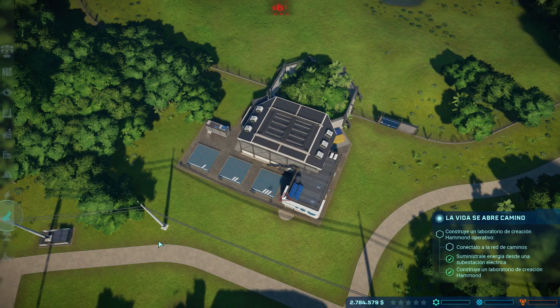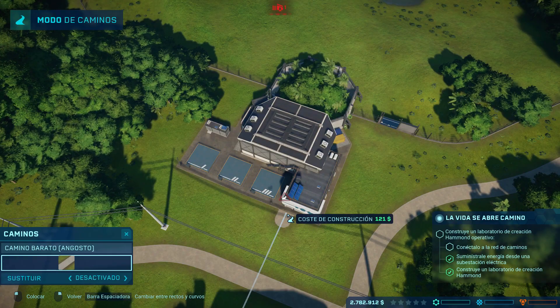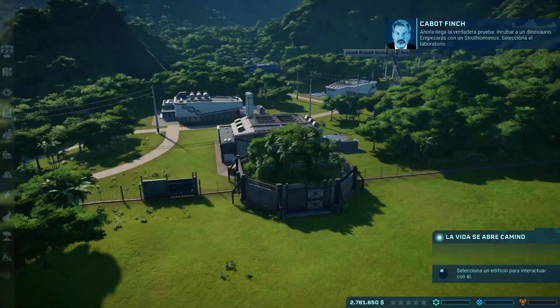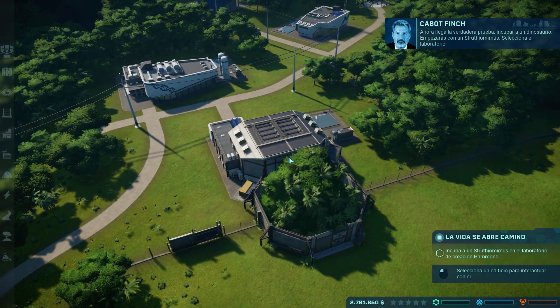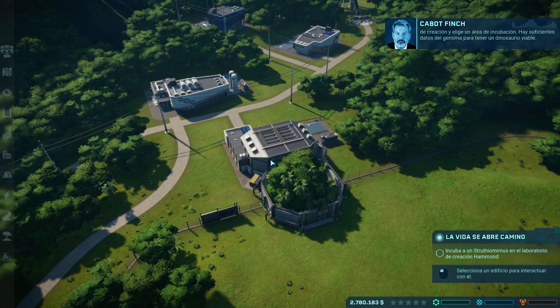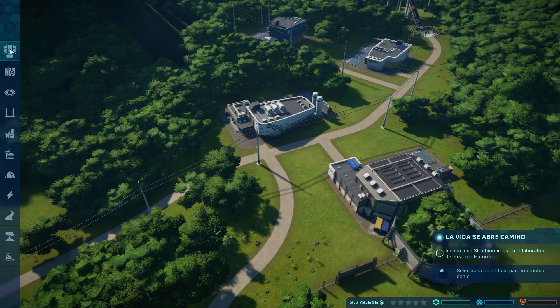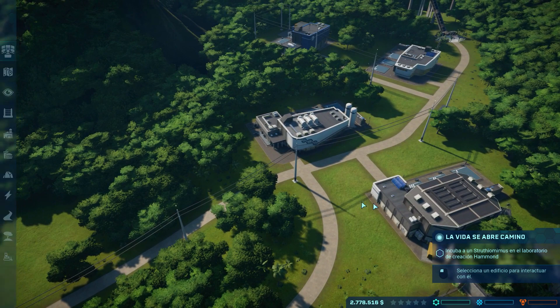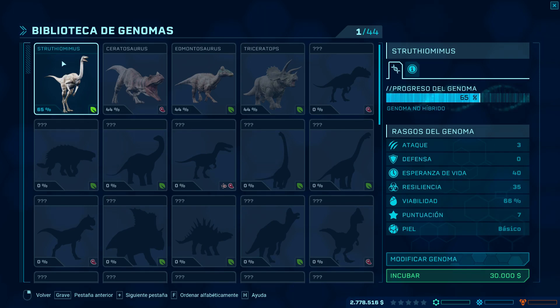Nos pide ahora construir un camino; nos vamos a caminos. Ahora llega la verdadera prueba: incubar un dinosaurio. Empezarás con un Estrutiomimus. Selecciona el laboratorio de creación y elige un área de incubación; hay suficientes datos del genoma para tener un dinosaurio viable. Vamos al área de incubación. De momento solo tenemos el Estrutiomimus disponible. Le damos a incubar y esperamos un tiempo.